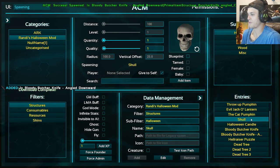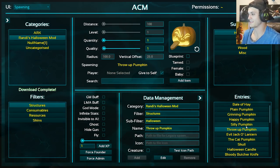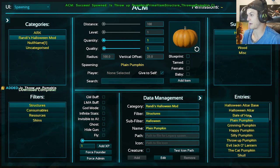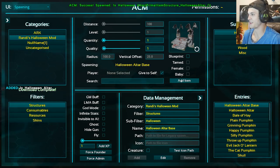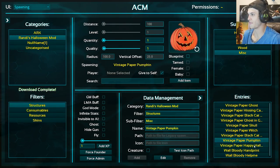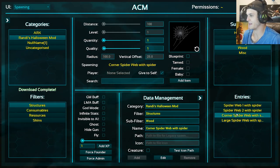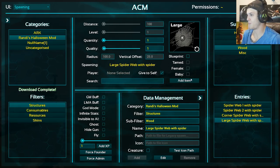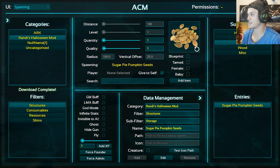A lot of this stuff would probably look better decorated around a base — but that's for you guys to do. Silly pumpkin, happy pumpkin, throw-up pumpkin — sounds hilarious. Playing pumpkin, bale of hay, Halloween altar. Woohoo, a Halloween altar base. There's so much other decoration — look at all this stuff. Oh my god, it's like I'm at the freaking Halloween store right now. Large spider webs — that's astounding. Storage, sugar pie, pumpkin seeds.